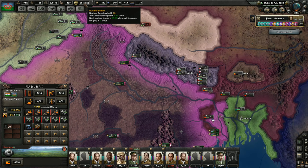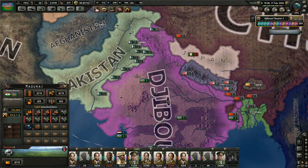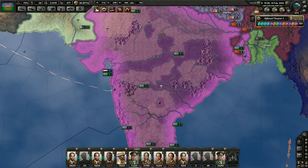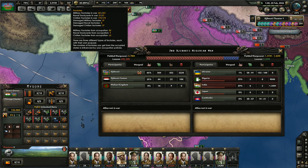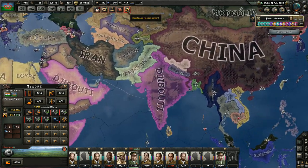We did get a whole bunch more nuclear factories as well — we just almost doubled it. I guess the Indians had a lot of nukes that they just weren't using. We are at 477 factories now total — that's civilian, naval, and military factories. There's a lot of those that are damaged: 36 plus 40 plus 27 — 67 factories in total are damaged right now.